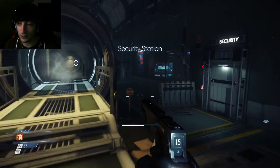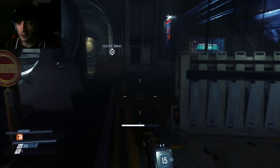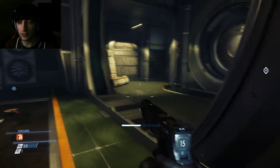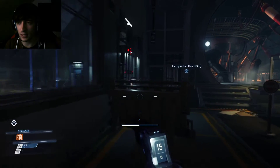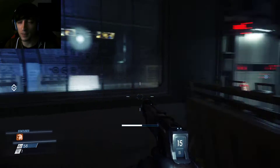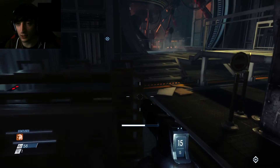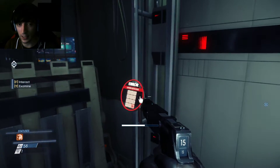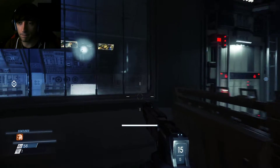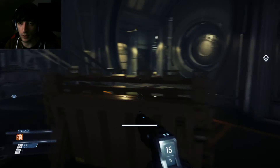Hello everyone, my name is Velocity, welcome back to Prey. Yesterday we got stuck — I got a little frustrated because we can't enter the decontamination area without some type of gadget called a psychoscope. I looked it up and you can't craft it, so I guess you have to find it around the area somewhere. We'll have to see — until then we can't go in there.